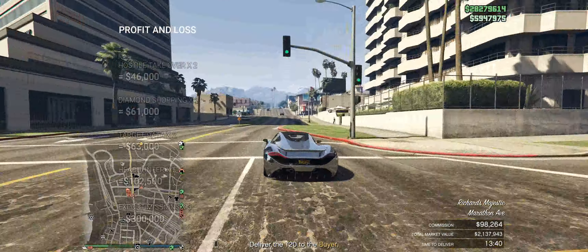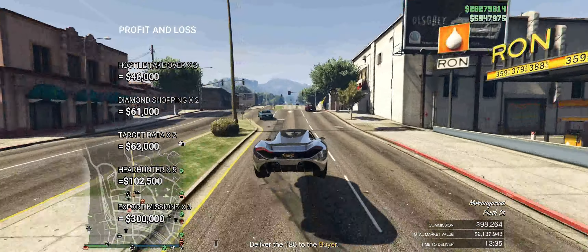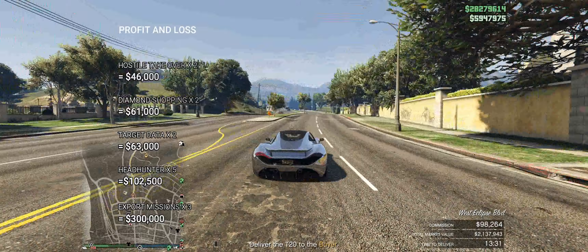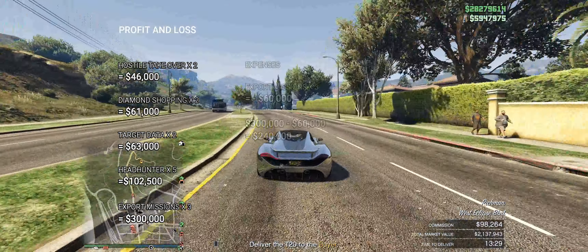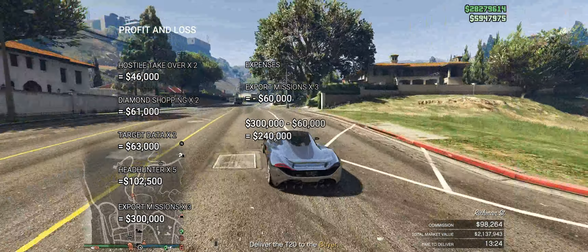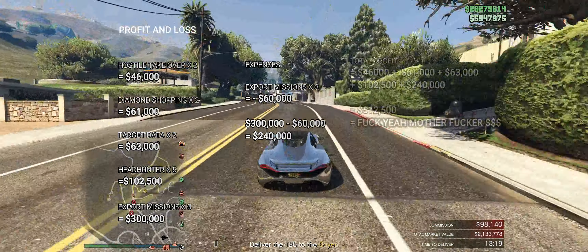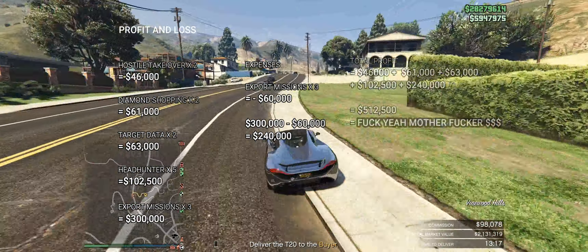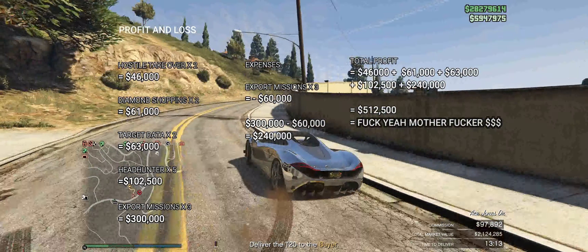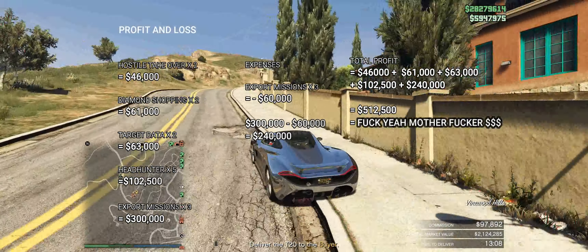In an hour we can complete two hostile takeovers, two diamond shopping missions, two targeted data missions, five headhunter missions, and finally three export missions. When we sell a car we do have to take twenty thousand dollars from our profits, so selling three cars at sixty thousand dollars each gives us two hundred and forty thousand dollars. Adding it all together we get a massive five hundred and twelve thousand dollars — absolutely insane for just an hour's work, and obviously so much more than what we get doing CEO crates.